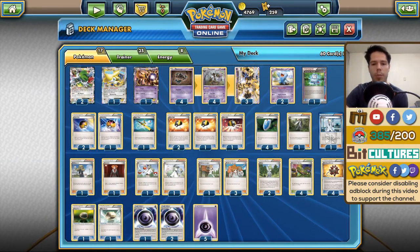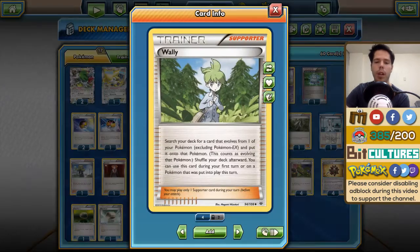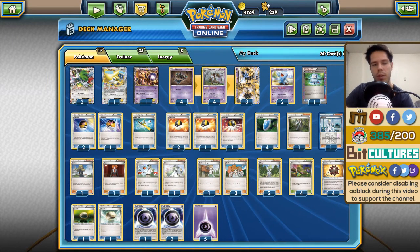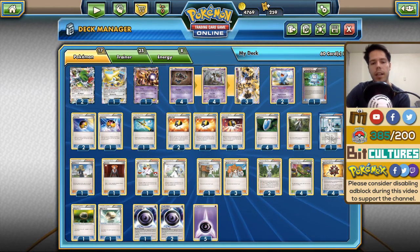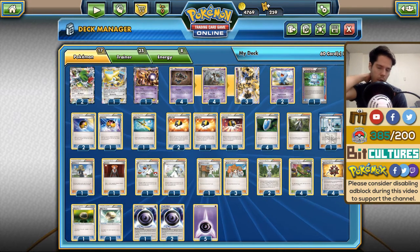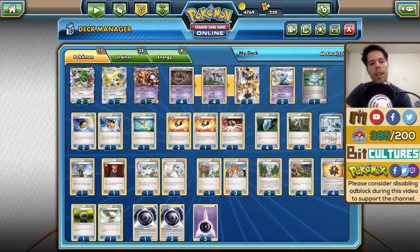As far as supporters go, we only have two Wally — that might seem low, but we do have Jirachi, Computer Search, and Level Balls that can search for Jirachi, so two should be enough. We have three Professor Juniper, one of the best supporter cards in the game. We have two N — this has become the new standard for Expanded. In Standard you'll probably see decks with four of these cards, but in Expanded you have more options with Jirachi, Ace Spec, and Colress, which is why I'd expect a higher N count in Standard.